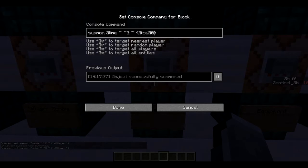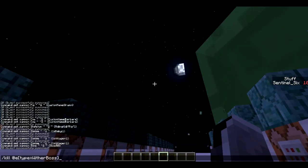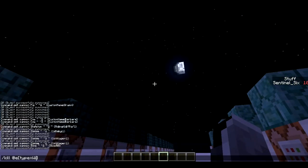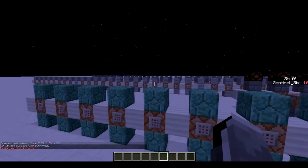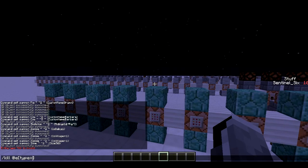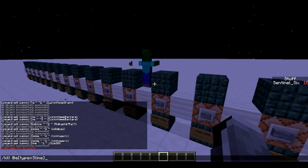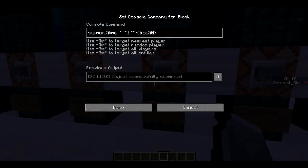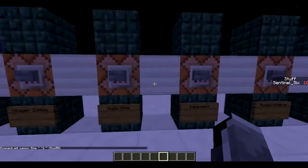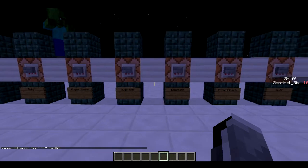Next is how to summon a huge slime. This is basically just an enormous slime — it's really big, and there's basically no limit to how high you can go with the size. At some point it's just too high and it will crash your game, so try not to go too high with that number. You can go below 1 but the mini slimes are really the smallest you can make.